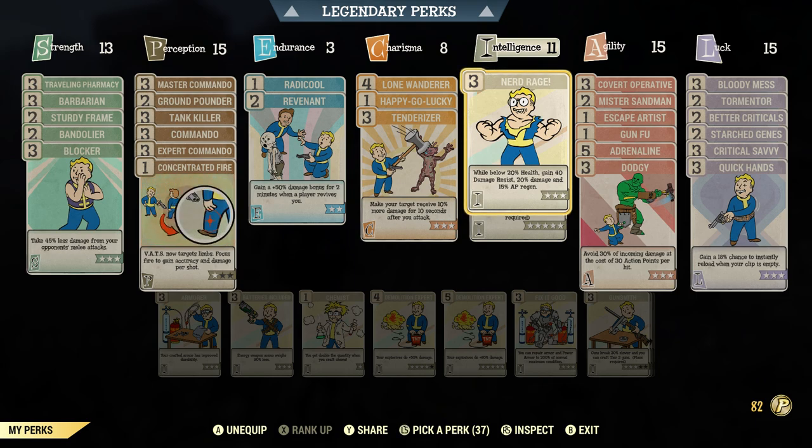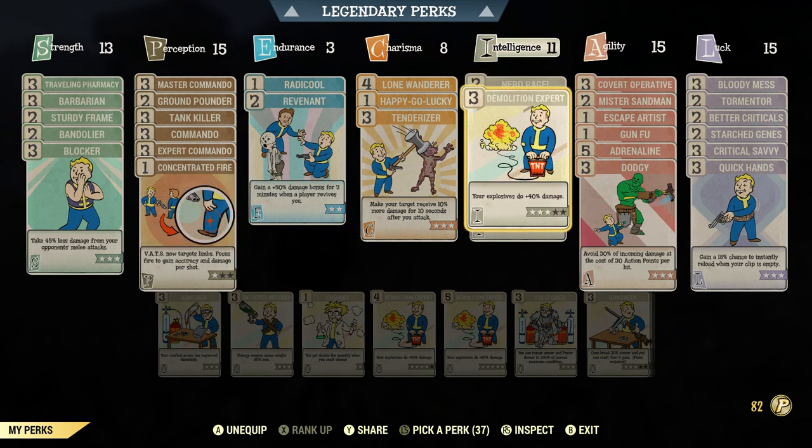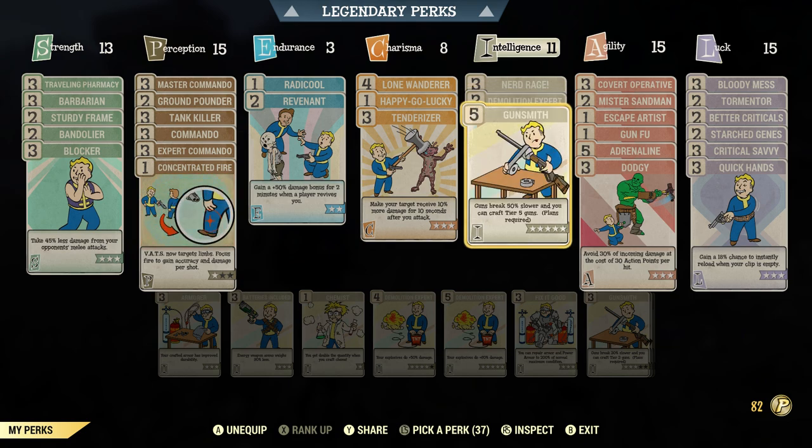Nerd Rage — we're going to be going Bloodied. If you want maximum damage you've got to go Bloodied. I know a lot of you have anxiety about it, but I've been playing this playstyle for over a year and a half and I've died a lot less than those who are full health and think they're tanky. While below 20% health you gain Damage Resistance plus 20% more damage — very important — and 15 AP regen. So already with two cards you're getting AP regen without even needing AP Refresh armor.